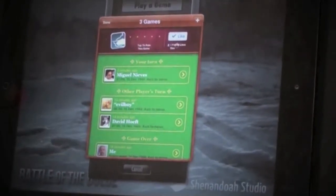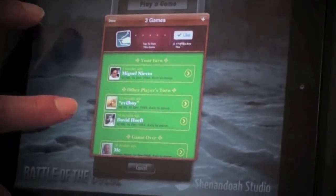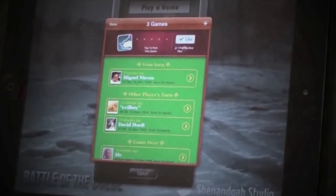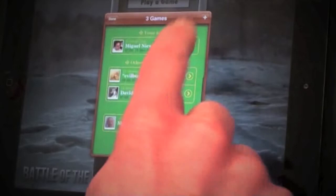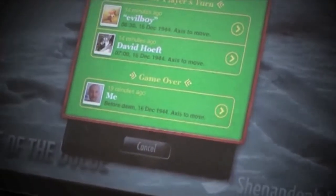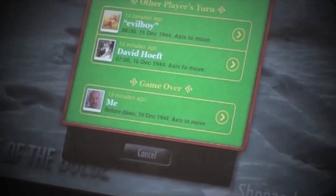I can check on the games that I'm waiting on someone else to move. If I know these people, I might be able to nudge them with out-of-band channels like chat or email. It also lists all the games that are over. This one looks like it was resigned early. If the game had been completed, it would show you that it was an access victory and how many victory points.